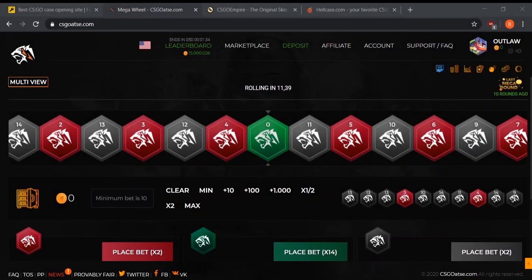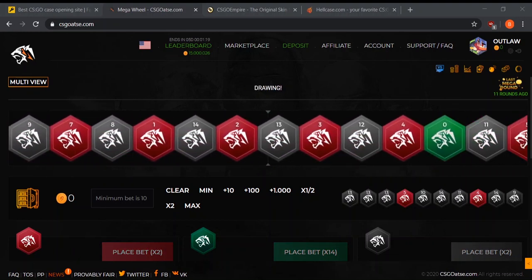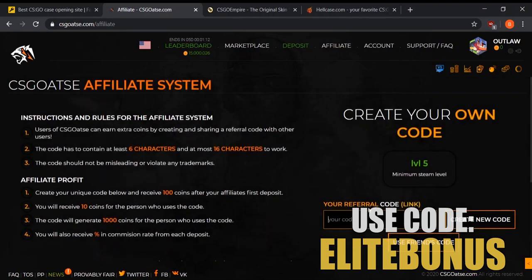The first alternative is CSGOAtse, which has been around for almost three years. It's an exceptional CSGO betting site — I highly recommend it if you're into roulette, minesweeper, or crash. It's one of the top 10 best CSGO gambling sites in my opinion. You can get free money by going to 'Affiliate' and using the code ELITEBONUS — you'll get some free money to play with plus a deposit bonus.